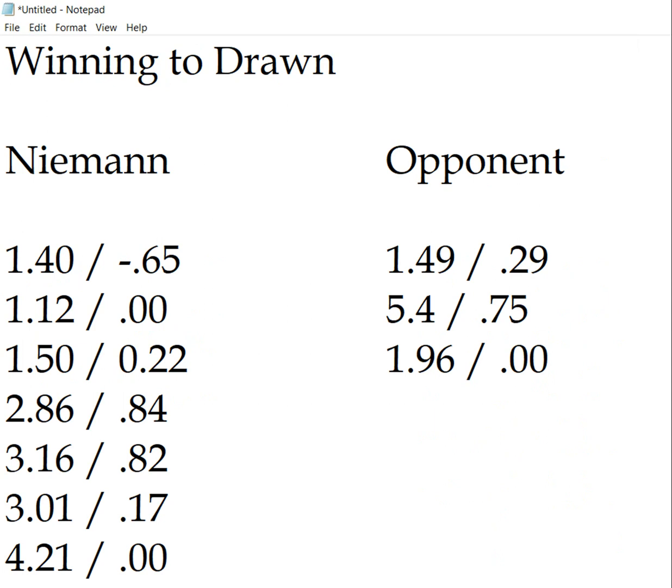So it seems that Niemann is getting a disproportionate number of winning positions only to throw them away. Whether intentional or not, you can draw your own conclusions. I realize that this is a small amount of data, so the statistical significance is probably very limited. Maybe someone with expertise in statistics can comment on how significant this is, if at all.